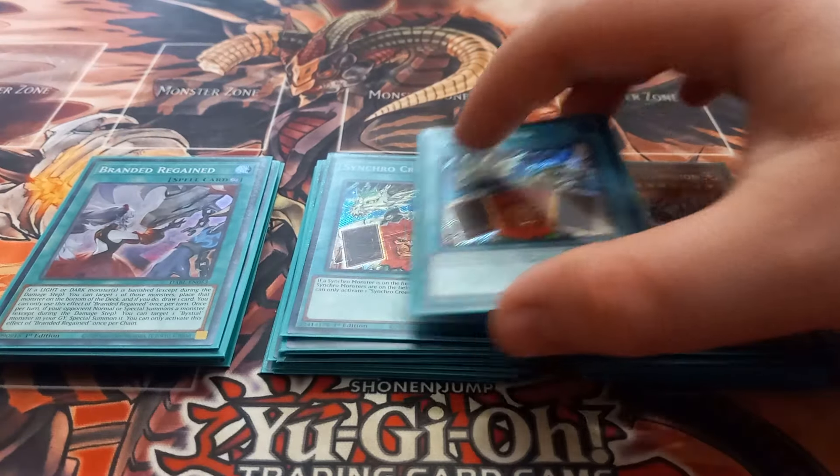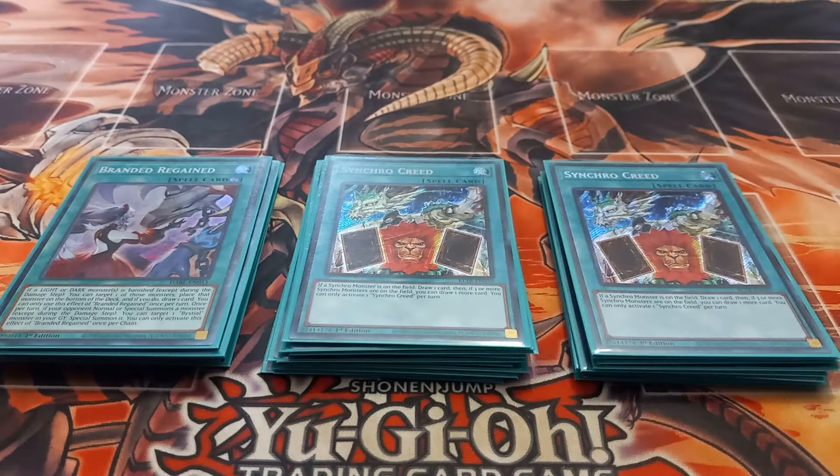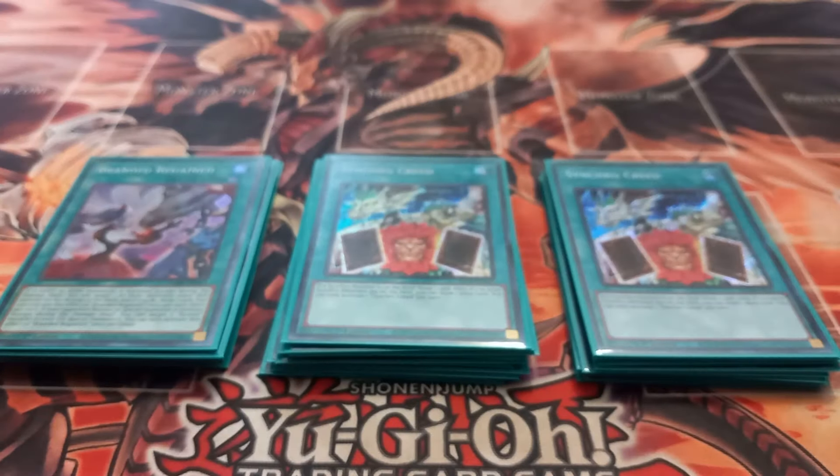Next I play two copies of Synchro Creed. It has the effect that if there's a synchro monster on the field you can draw a card, and if there are two or more synchro monsters you can draw one more. You can only activate one Synchro Creed per turn. The reason I'm playing this is it's basically a Pot of Greed in a deck that can easily make a bunch of synchro monsters. If you don't want to play Synchro Creed, you could just play Triple Tactics Talent to draw two cards.